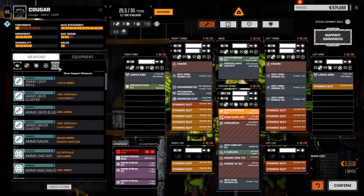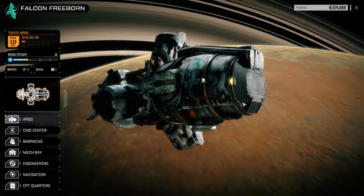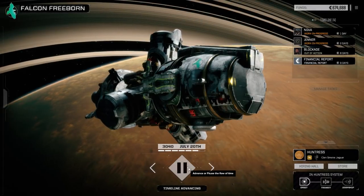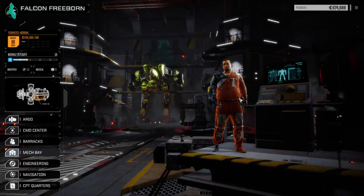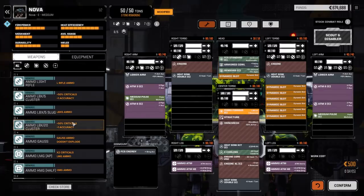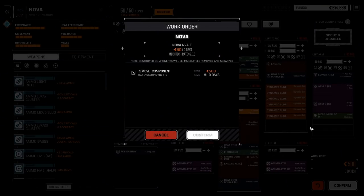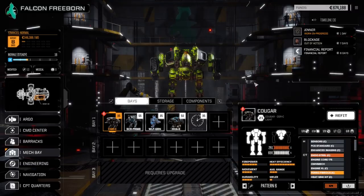We were going to go to pulse lasers here. Let's wait two days and get the Nova back - because the Nova's got a fire control system in its head for the two pulse lasers which we don't need in the Nova now. We can certainly use it in the Cougar since we're going to have way more pulse lasers there. Let's have a refit on this guy.